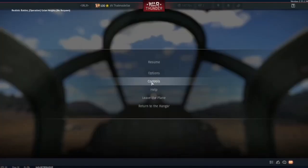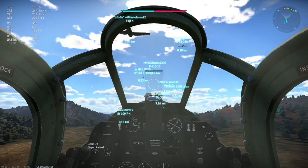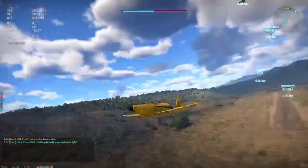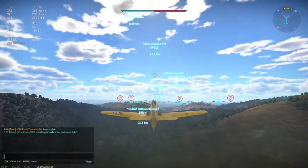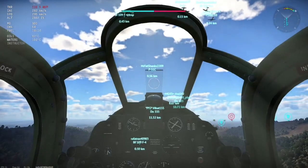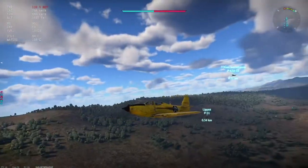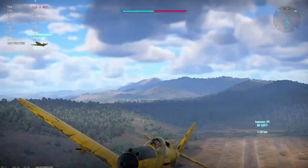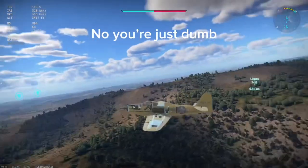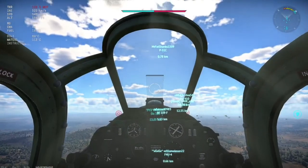Unlike most planes at this BR, this isn't a tail dragger, which is very different. Someone in chat is asking — oh, he's in a P-51C. I don't play that in realistic so I can't give him advice. Those angles — no, it's just the way the port looks that makes it look like it's angled up.